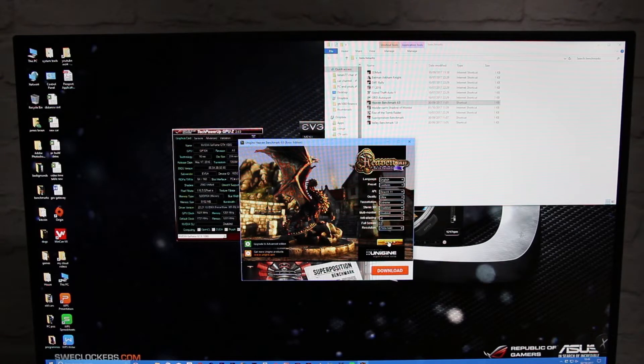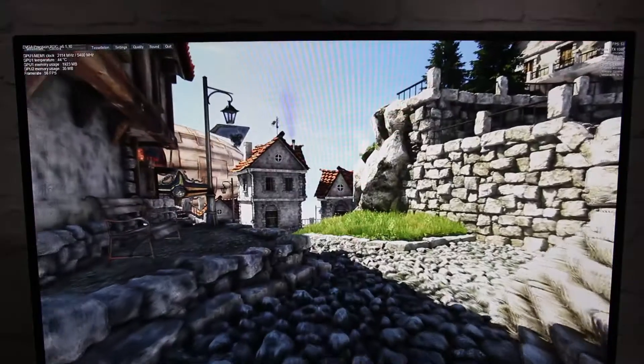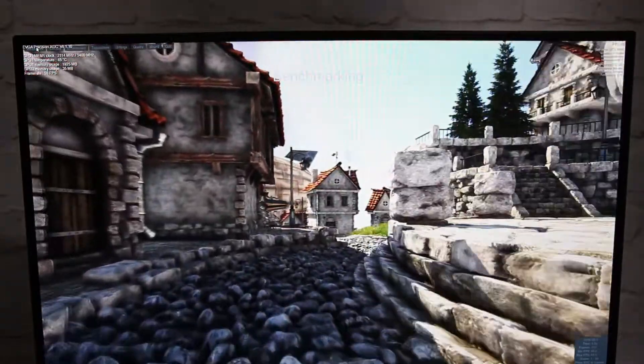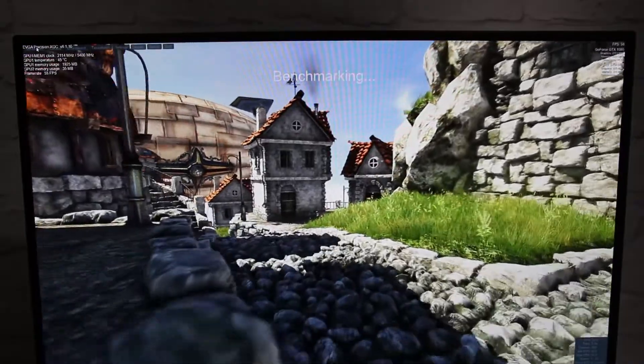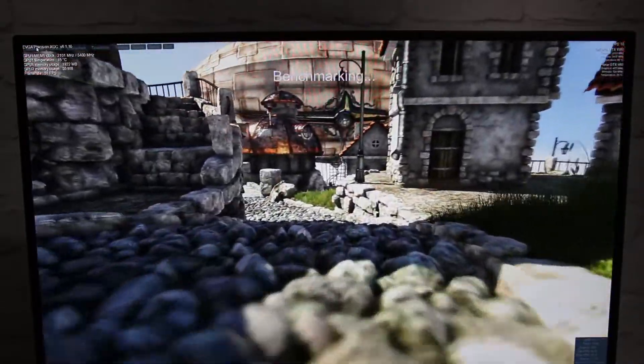Moving on to Heaven. Settings: DirectX 11, ultra quality, tessellation on extreme, 8x anti-aliasing, and again 2560 by 1440. Hitting benchmark to see how much stress this puts on the card. The graphics card is already warm from the previous benchmark. We're seeing that 2114 megahertz overclock again, which I'm expecting to drop — and there it goes, dropped down to 2101.